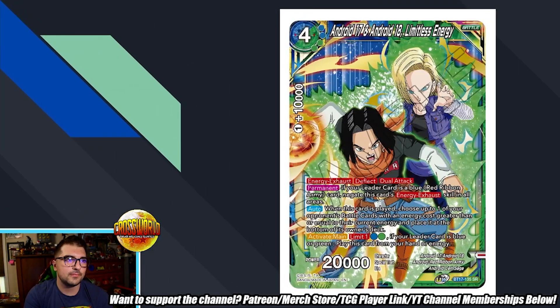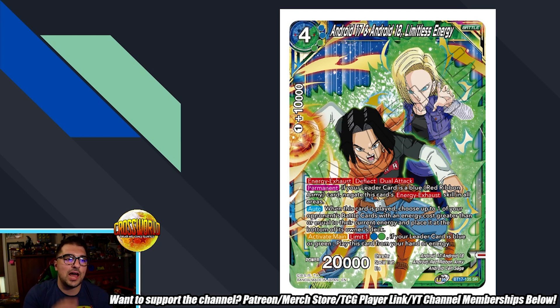Then we have Android 17 and 18 Limitless Energy. I talked about this card a lot during the Gamma archetype reveal. It serves a very similar role to the SS3 Gogeta unison in blue and the Super Saiyan Trunks unison in yellow — a rather uninteractable dual attacker, except it's a battle card with Deflect, which protects it from a slew of counterplays. It's a 20K dual attacker that costs one less energy than those cards, and on play it offers removal of cheated-in battle cards. The fact that you can play it from hand via its Activate Main makes it playable in any blue-green deck — this will be a blue-green staple going forward.